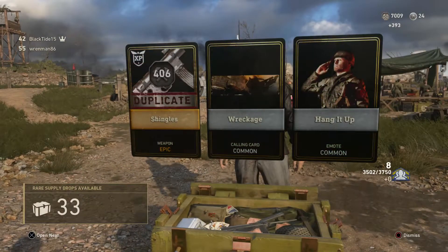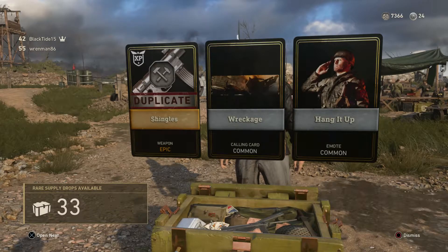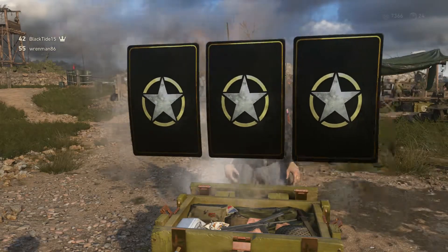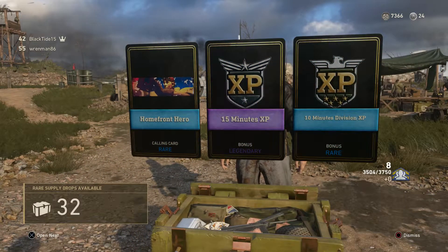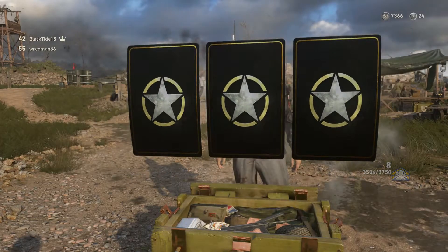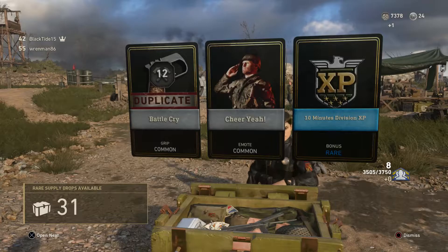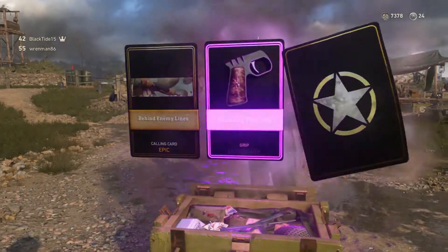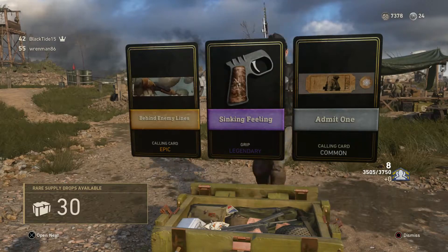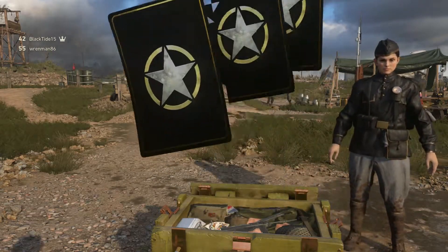Shingles — I already have that, a duplicate. That's worth 406 Armory credits for an Epic Weapon Duplicate. If only I could get the Shingles Mark 2 where it actually looks good instead of like a rusty piece of garbage. Bunch of XP. Behind enemy lines calling card. I feel like the cheap way that they get you with this is the XP — like no one actually needs XP. People are opening supply drops to get variants and outfits.